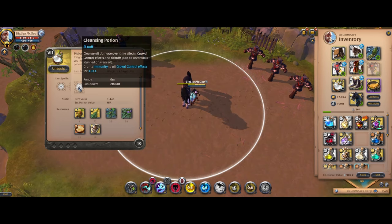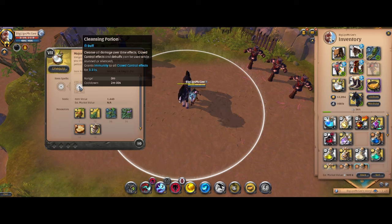Next on our list, we have the cleansing potion. The cleansing potion cleanses you of all damage over time, crowd control, and debuff effects when you cast it, and grants you immunity to all crowd control effects after that for about 3.3 seconds on a flat tier 7. This has a very long cooldown at 2 minutes, but it's obviously an extremely strong spell being able to cleanse you of literally everything. Also importantly, as a cleansing potion, it can be used while you're stunned or silenced, so you can always use it and it will just cleanse you of everything.